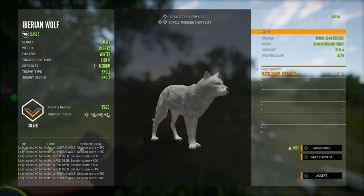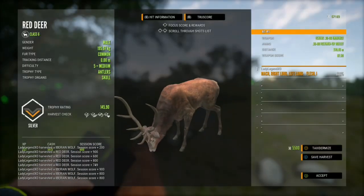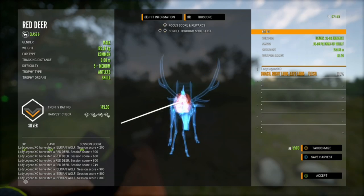And here we have a beautiful winter wolf — very, very pretty. I do have one in the lodge so I'm not going to taxi it, but that is a really nice rare. And that level 5 red deer that I shot was just a silver.